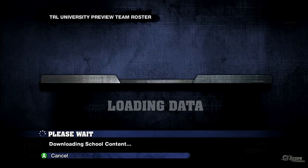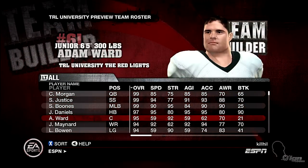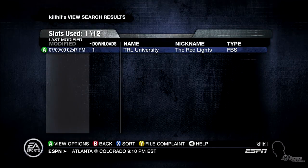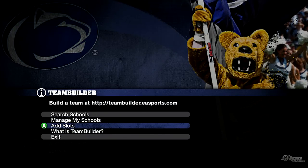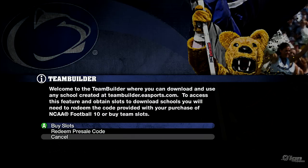Now this leads to one bad feature added to NCAA Football 10: you get upsold constantly to buy microtransactions. When you buy the game you get a code that lets you create 12 teams, but beyond that you actually have to pay for more, which is dumb. Well done, EA. Well done.